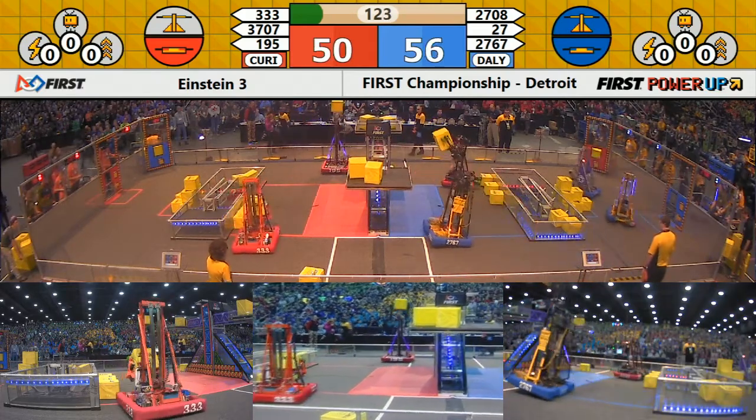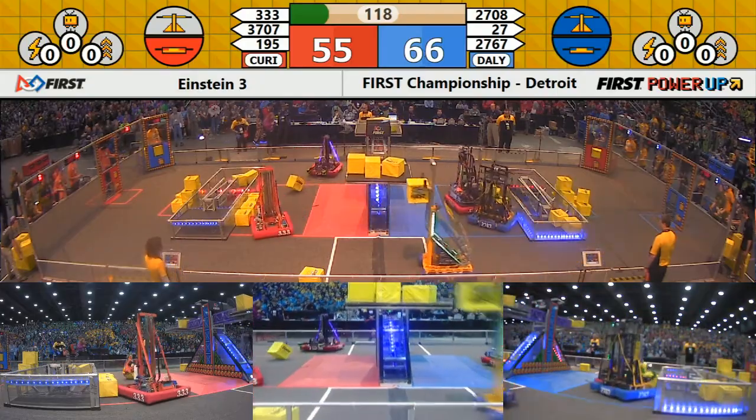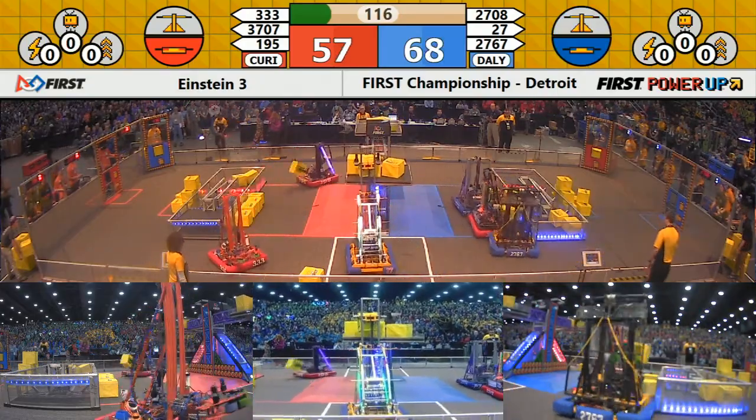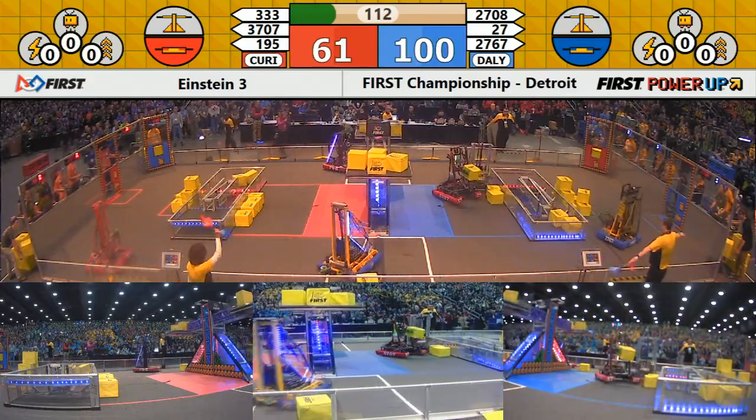First Team 27 on the move, near side of the field. They streak all the way around to the Blue Alliance side, grab a cube, come back, make a pivot turn and place that cube on the plate of the scale.